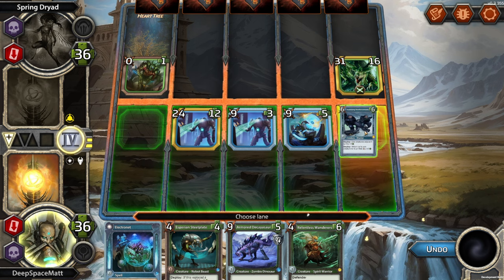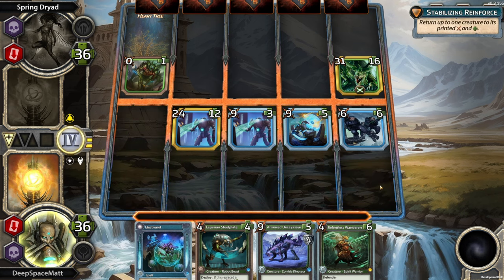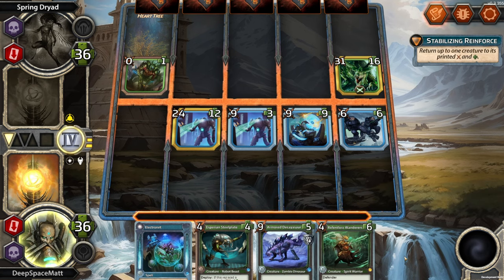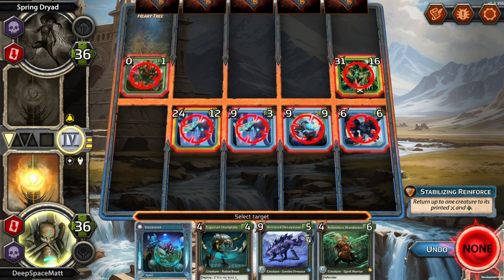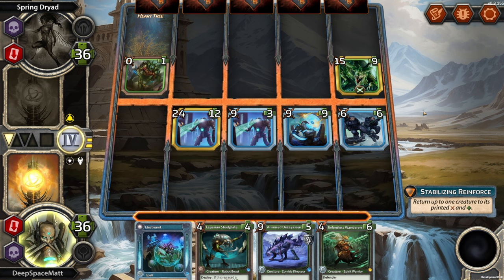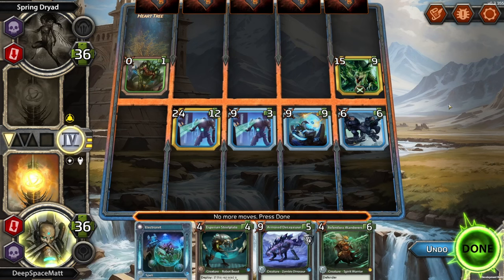We're going to lose whoever we have over here anyway, so we're just going to put you over here. We did not draw great. Oh wait, we did draw great — I didn't even look at the second deploy. Boom, boom. That did not help because it's a level 3. It helped a little. No more moves — done.